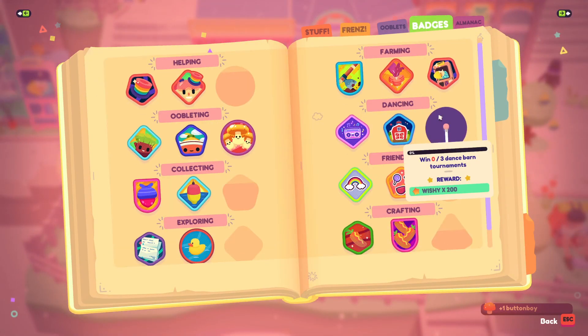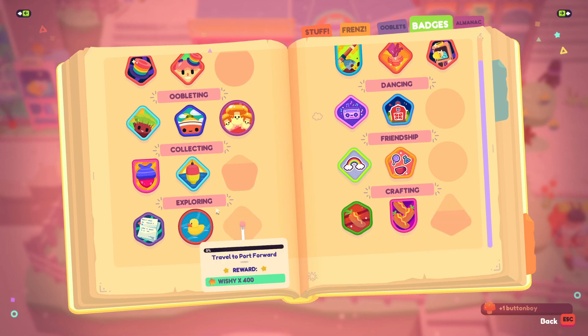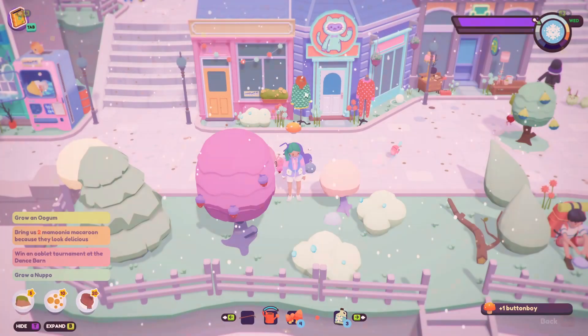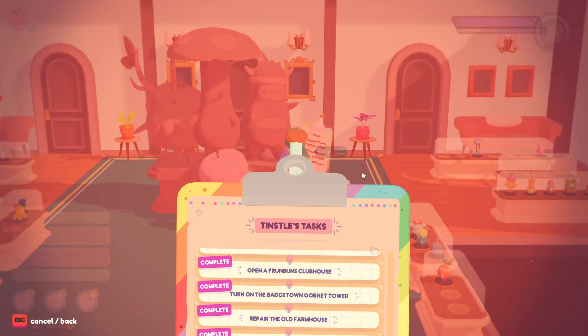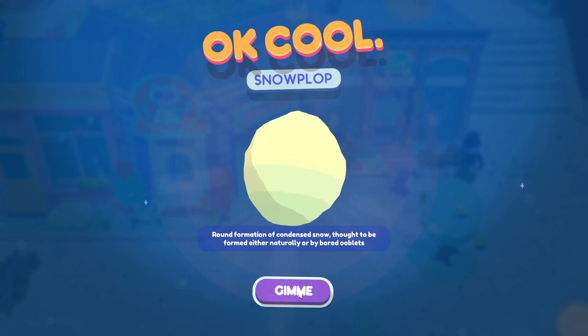I wonder if we can look at badges. You'll win 200 Wishies by winning three dance battles. I can't do this yet. Sell 600 crafted items. Travel to Port Forward — I don't think that's available yet. Select forageables from the three different regions. Complete 20 tinsel tasks — do we have any more tinsel tasks? Open the wildlands — it's locked. We completed all of these. Snowplop! Round formation of condensed snow, thought to be formed either naturally or by bored ooblets.